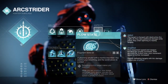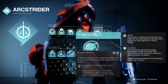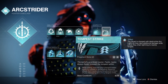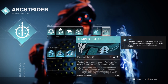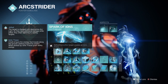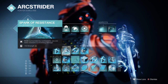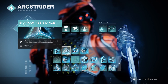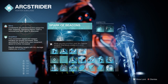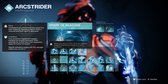We have Flow State, where defeating jolted targets makes you Amplified. While Amplified, dodge ability charges faster, reload speed is greatly increased, and you become more resilient while dodging. We then have Tempest Strike, where sliding and then using melee sends a vocal arc wave in front of you. For Fragments: Spark of Ions where defeating jolted targets creates ionic traces; Spark of Resistance where being surrounded gives more resistance to incoming damage; Spark of Shock where your arc grenades jolt targets; and Spark of Beacons where while Amplified, arc special weapon kills can create a blinding explosion.